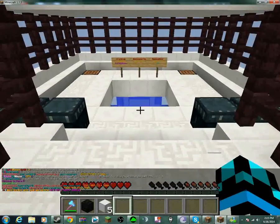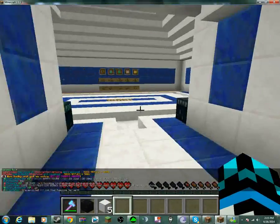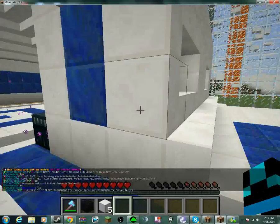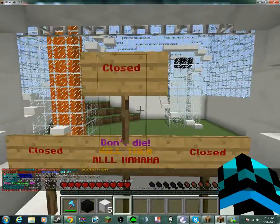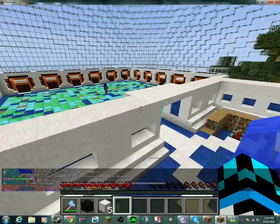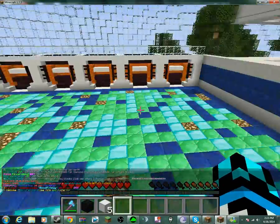Moving on to Warp R. I guess this is kind of confusing. If you walk out of spawn to the left there's a shop, straight ahead is nothing, and on the right side is where you would go mining.